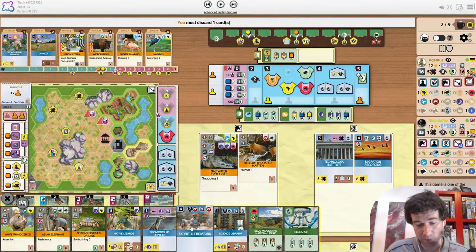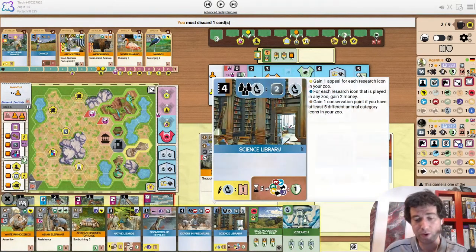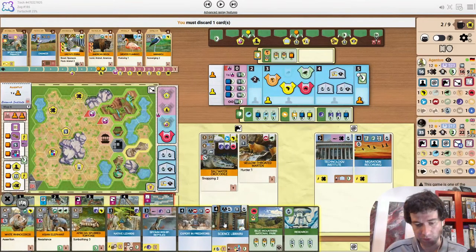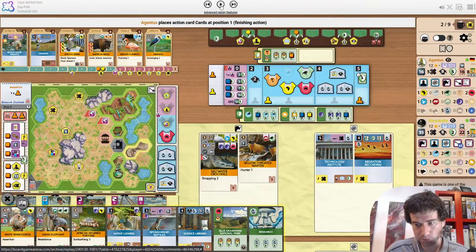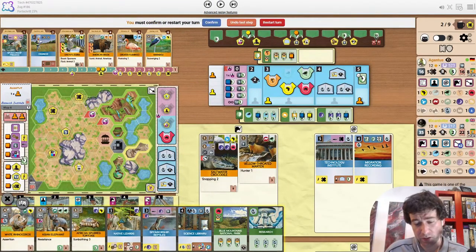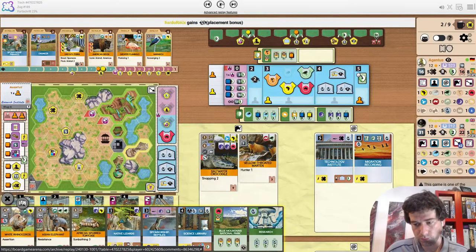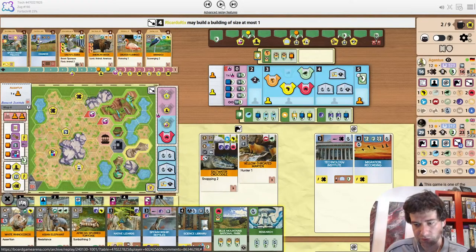Also a very nice multiplier on build that they have enough money to fully utilize. We have Research Zoo and just drew Science Library — that's a great draw. Insane draws here — also another reptile. Expert in Predators can go. Now there's a lot that we want to play but not a lot of money to stay in the round. The opponent is using their build multiplier just in case we cause the break.